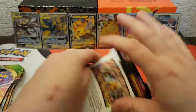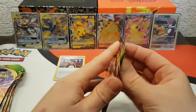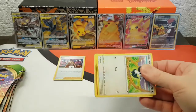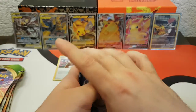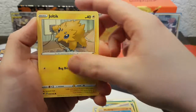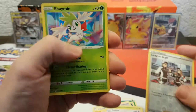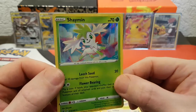Already happy with that. Pack two: the chances of getting that rainbow Pikachu are very small, but it's fun. Grass Energy, Tangela, Mighty Diancie, Bewear, Pikipek, Mudbrayn, Joltik, Weedle, Taillow, Leafeon staff — and another holo: Shaman! That's already a good start, two holos already.